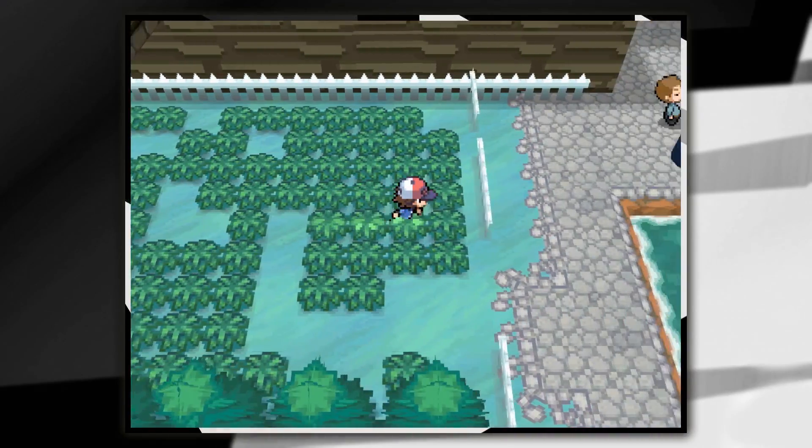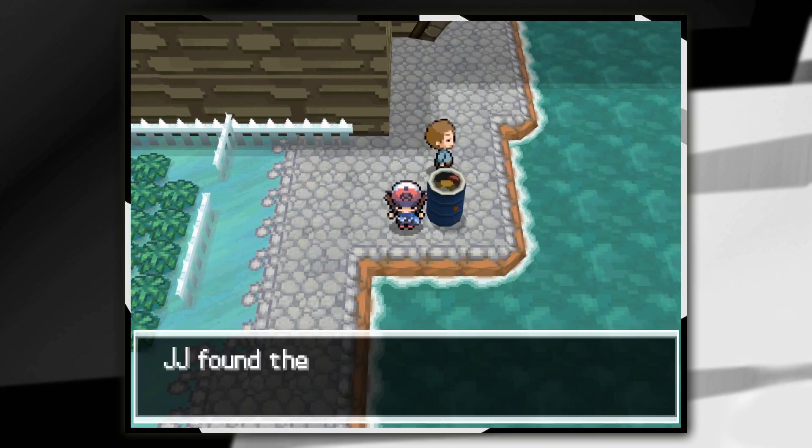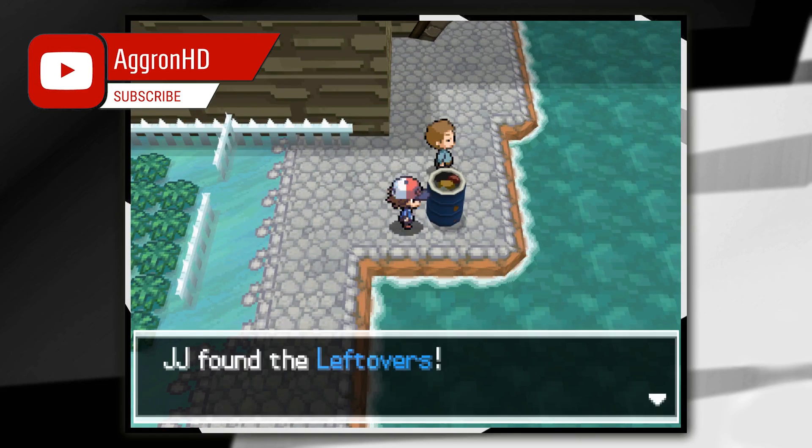Go over towards the right hand side and you're going to see a bin just here. Press A on the bin and you'll find the leftovers inside. That's the easy method.